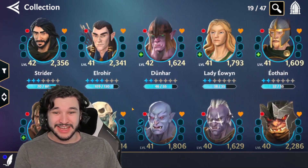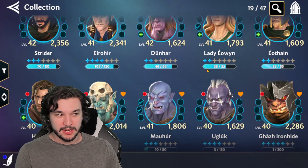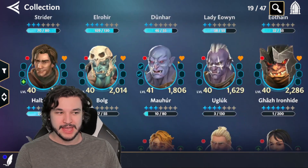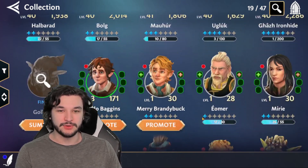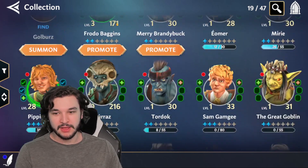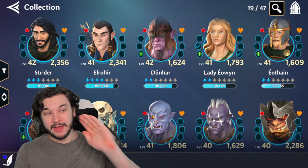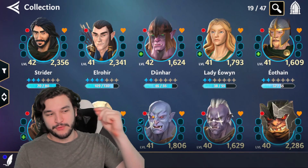If you're going for Halberad, or a combo of Strider, Halberad, Eon, and Eathane, that's a nice setup as well. Honestly, you really can't go wrong with a mix and match of those roughly six characters, although you do want a healer — so maybe you're using Pippin, which is totally fine. My point is my light side team is stronger.